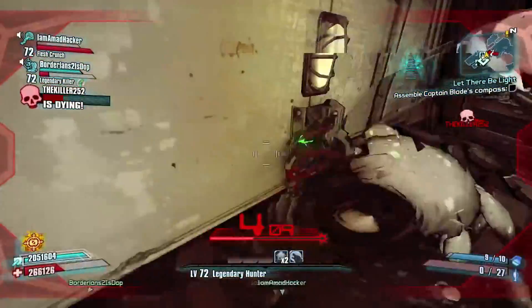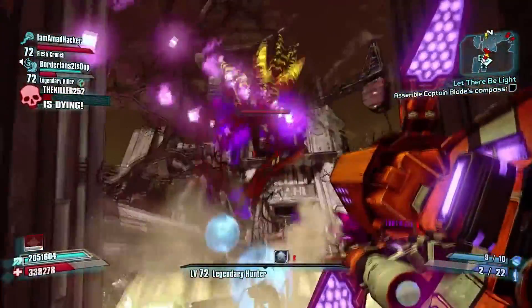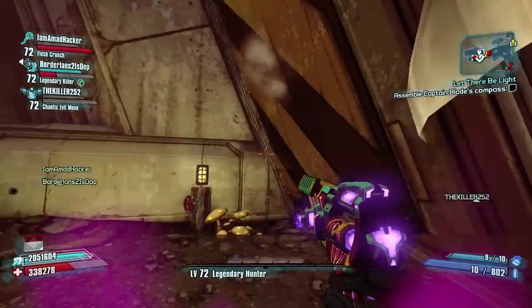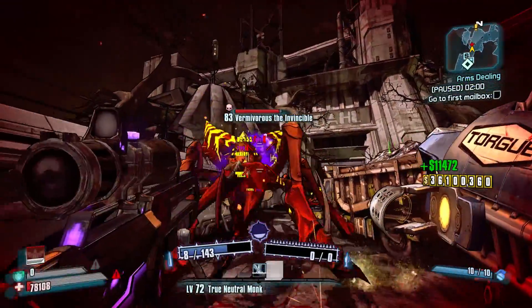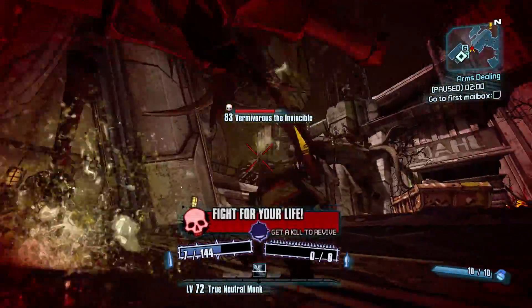Vermivorous is a massive enemy, often so big that his legs appear to pass through buildings and walls. What makes this encounter a little less stressful than other invincible boss fights is that you can use the entire area map to get cover, find ammo, and get Second Winds from other enemies. However, his self-healing is capable of prolonging the fight to the point that you'll likely run low or out of ammo.